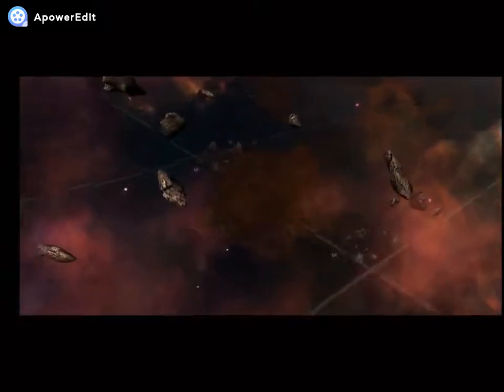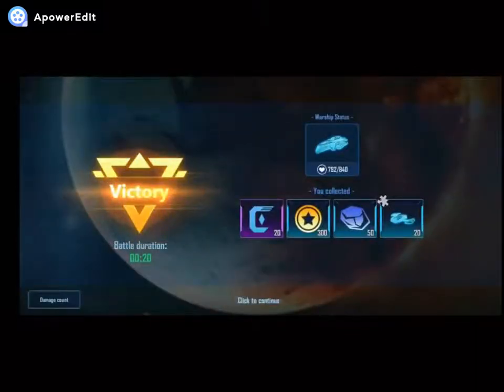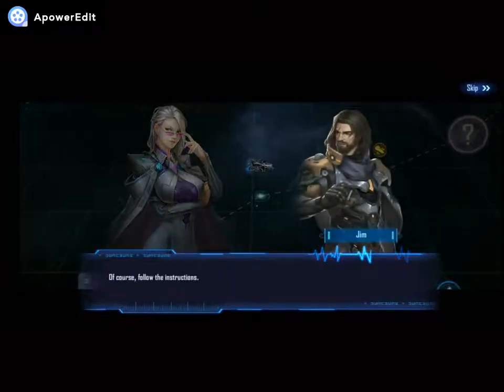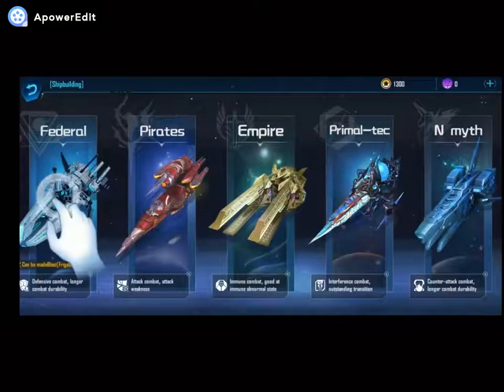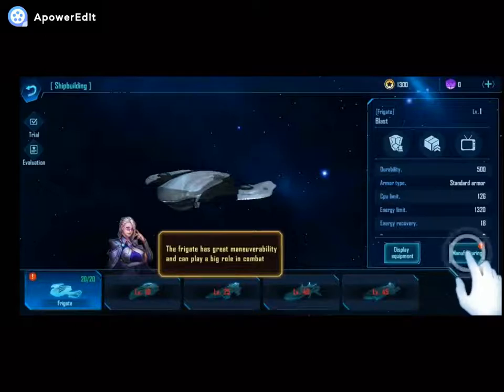The tactical weapons are a lot stronger over here. Captain, we found some Fry Cake components — what are you going to do with them? Of course, follow the instructions. Ship building — Federal pirates. Wow. Ship building, ship building.